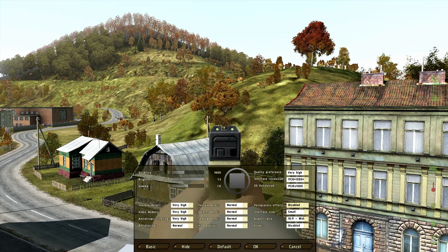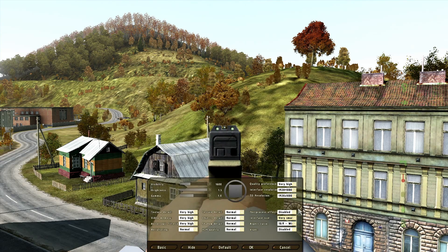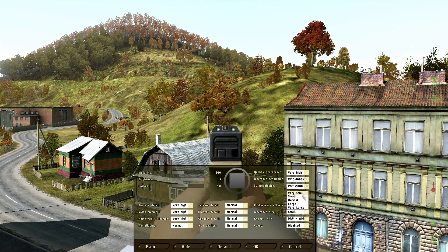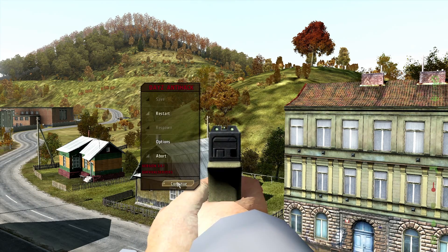Interface size I have set to small — I think it looks better, very large just looks bad. Aspect ratio set to 16x9 to match your monitor. VSync — if you're capable of getting over 60 frames per second in the big cities, have it enabled, or set to 100 if you've got a 120Hz monitor. I have it disabled because I don't think you're ever going to get over that when running through the main cities.